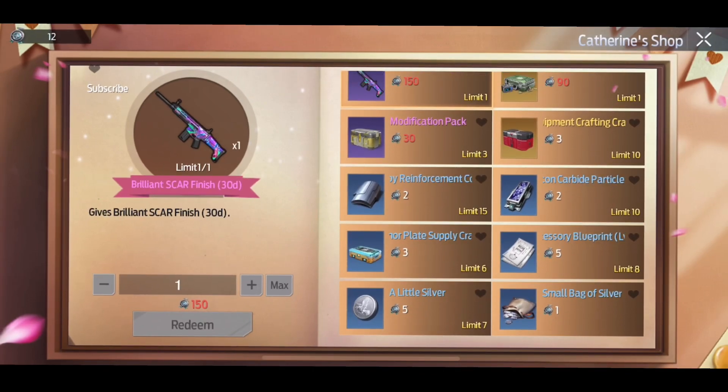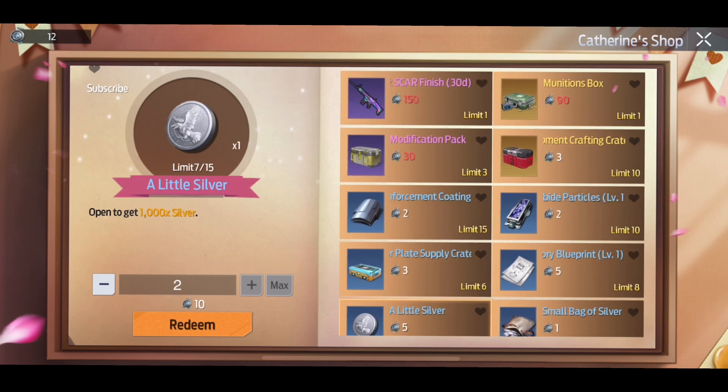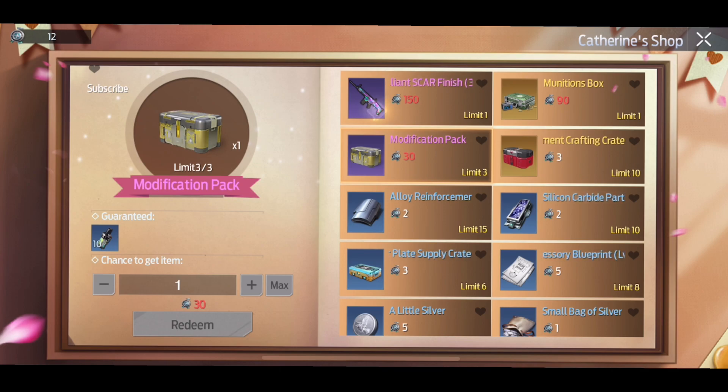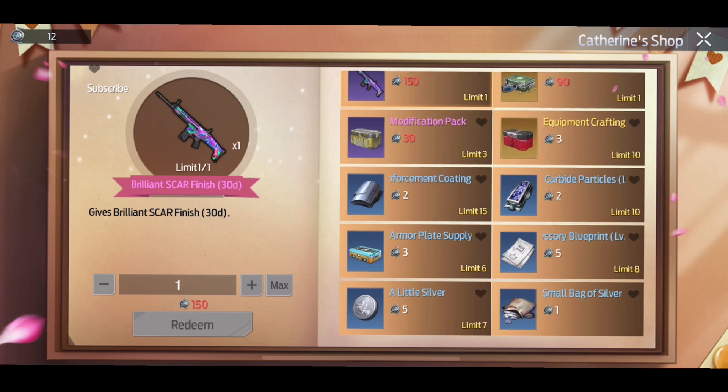Here's how you get the free weapon skin: go over to your perks, go to the Intel Mission, and go to the shop. You can see right here you guys can get this nice little weapon skin camo for about 30 days — it costs 150 points. It's definitely something I'm going to be getting just to flex on the channel, different weapon skins, pretty cool.